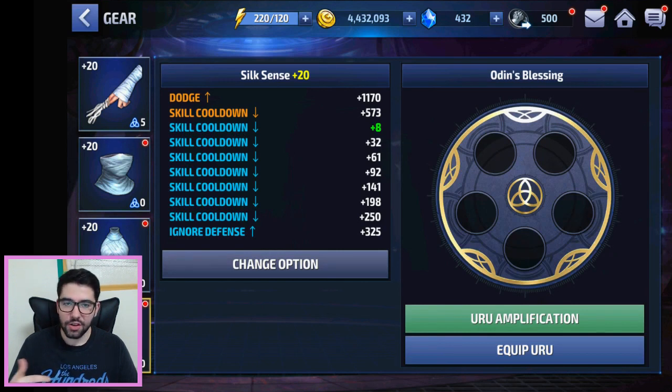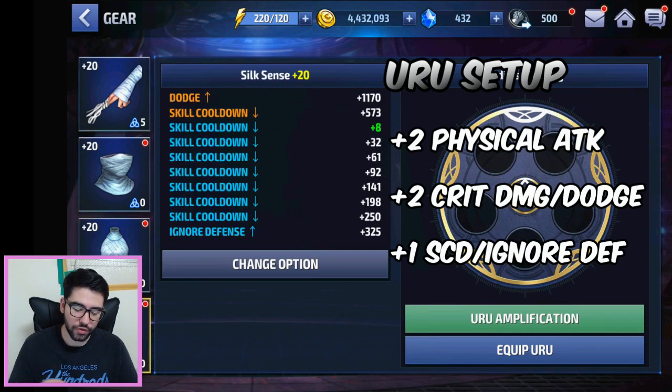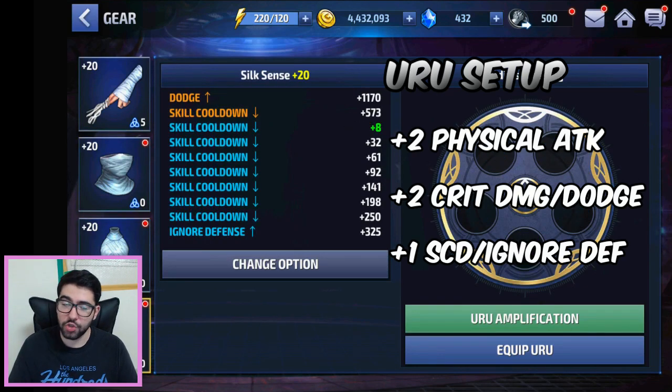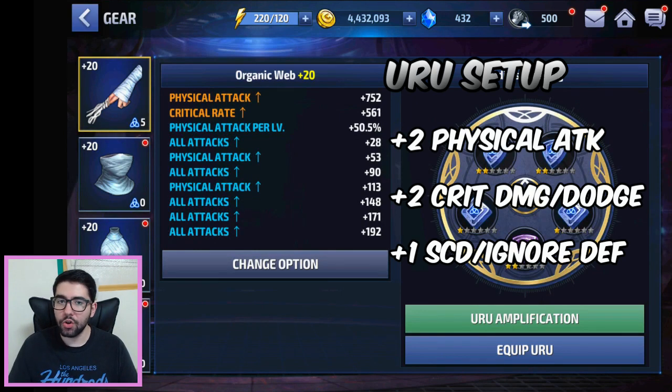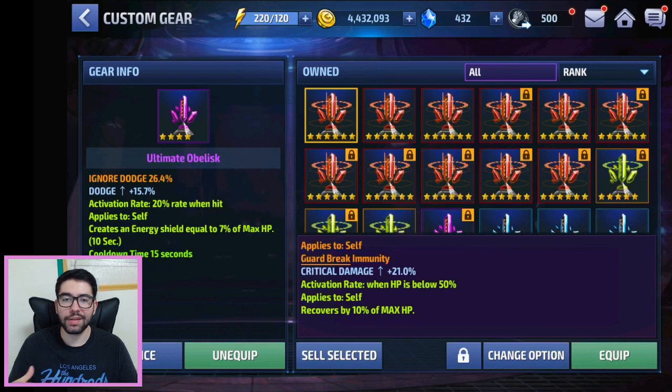She has almost every desirable stat; the only one missing is ignore defense, so you'll need to roll that on your fourth gear, ISO, or uru. For uru, go with two physical attack urus for the first eight slots. Then go with at least two dodge or two crit damage urus depending on whether you want more damage or evasiveness — both synergize with her tier two passive. But don't give her dodge urus unless she's tier two, since there's no guaranteed dodge on tier one Silk. The fifth uru slot is good for ignore defense or skill cooldown.